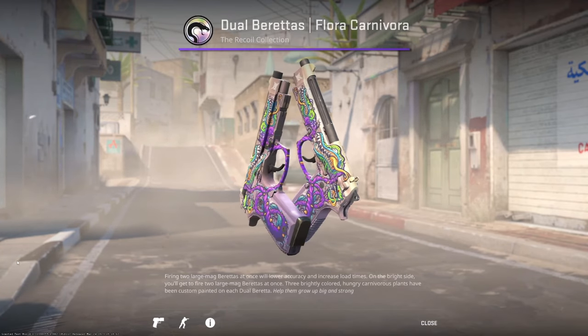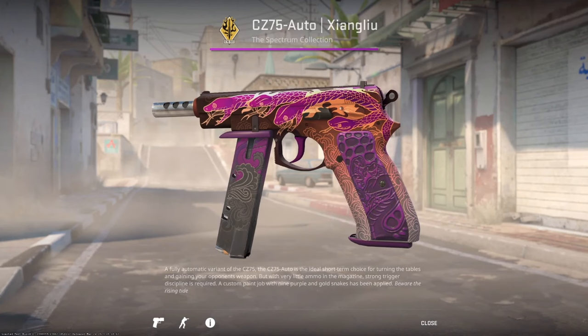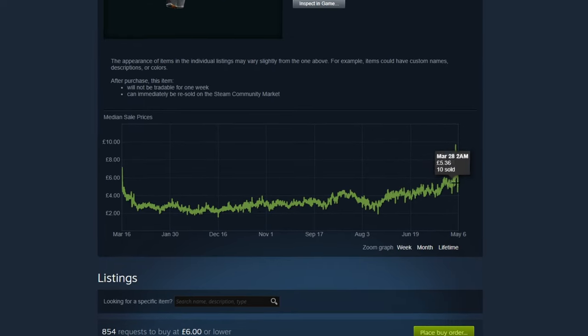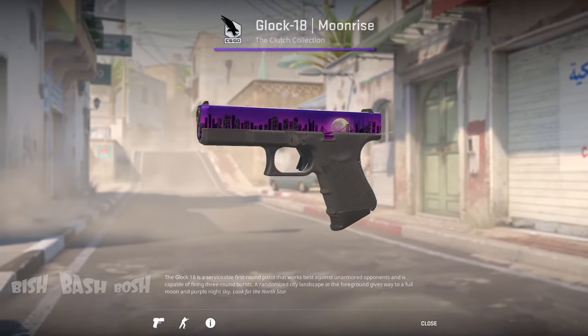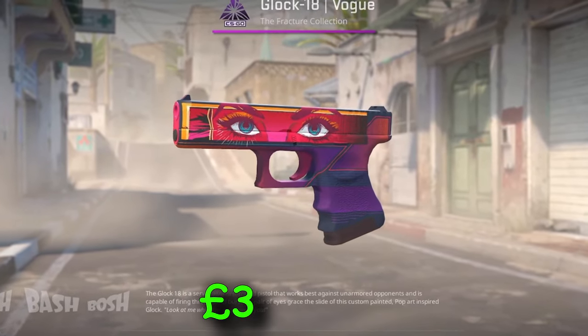Dolberetta's Flora Carnivora — in game the purple really pops and the skin is relatively cheap. CZ Hianglu — this skin is very beautiful but be careful as it's on a big uptrend. Glock Moonrise, 32 pence to £1.44, and Glock Vogue, £3 to £11.